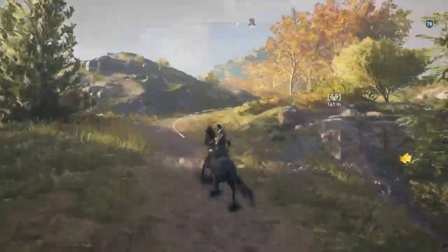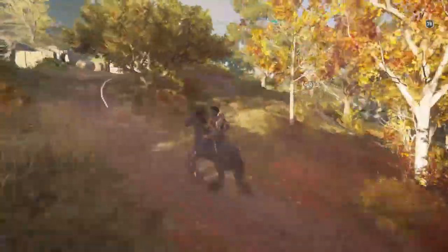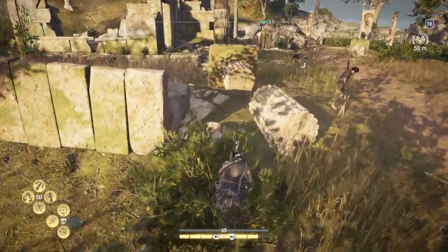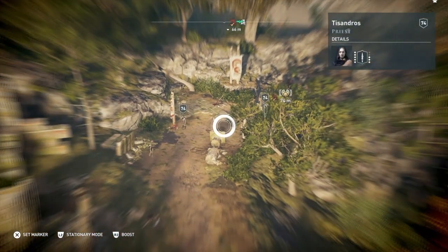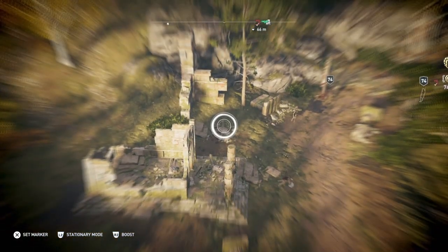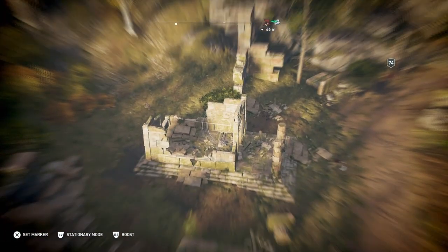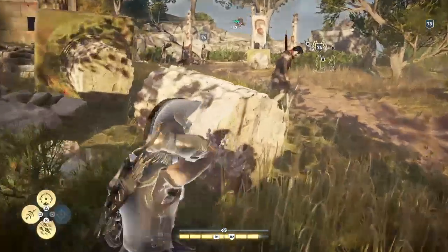Don't forget you don't need to kill all these guys that are in this place. All we need to do is kill this guy and then confirm the kill, which makes it easy for us. So we're going to sit here and send up Icarus to mark everybody. There he is. These guys are members of the Followers of Ares by the look of things.